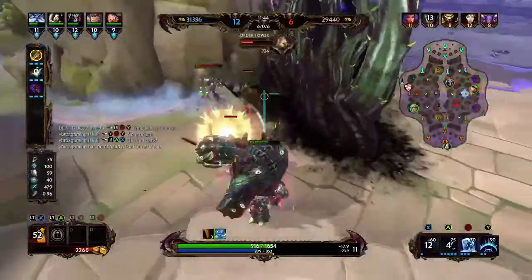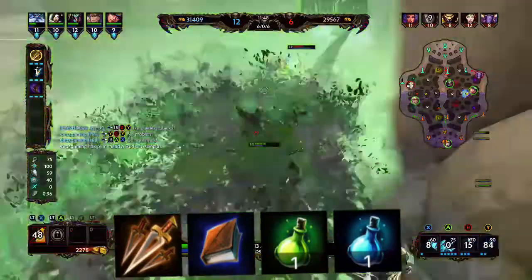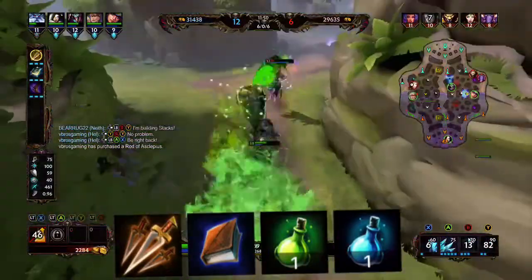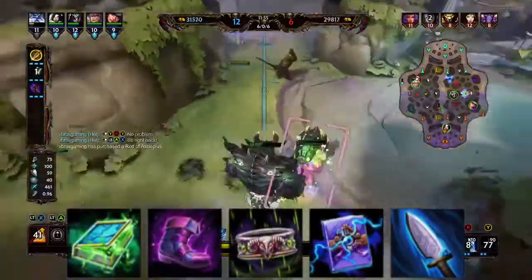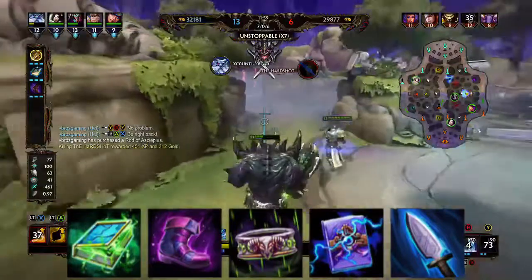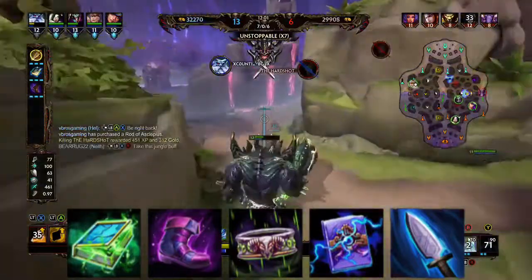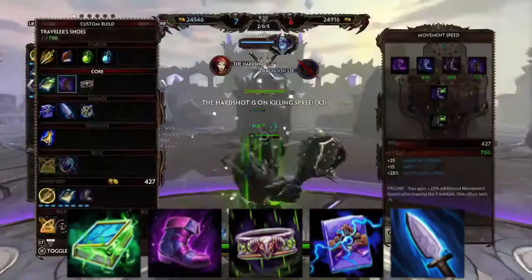We want to start off like a standard assassin with Assassin's Blessing, then Tier 1 of Polynomicon and a few potions. After that we go straight into Polynomicon. Next is the boots — I like to use Shoes of the Magi for the penetration, but Traveler's Shoes work just as good if you want to run around the jungle.